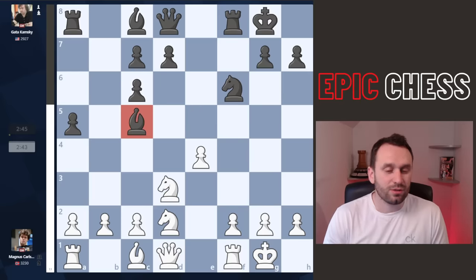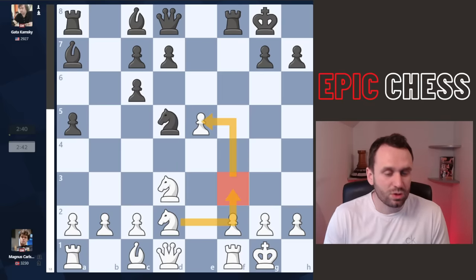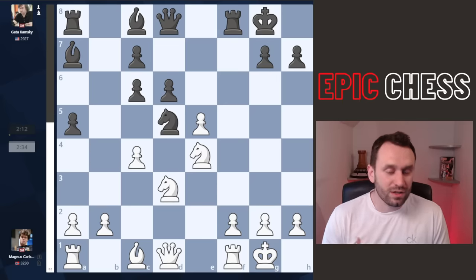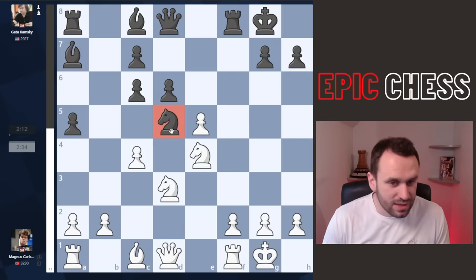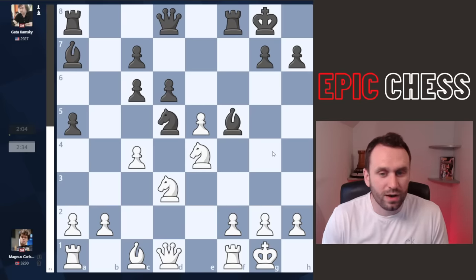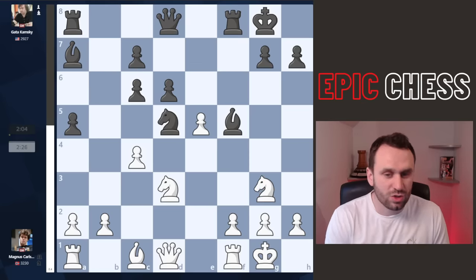We get Nd3 hitting that bishop — it retreats — and pawn E5. The knight centralises, but Magnus has the space. Nf3 is technically best, a stable square, but Nd4 is played. Now we get D6, C4 from Magnus — explosive counterstrike. But nice from Gata: he doesn't move the knight, he counters with bishop to F5. This is why the knight is less stable on the E4 square.